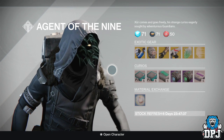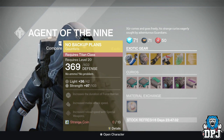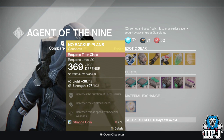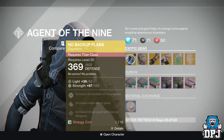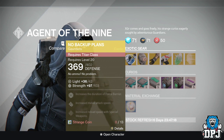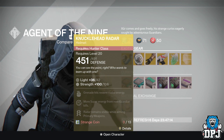For the Titan we have the Novaket Plans — these are gauntlets and will cost you 13 strange coins. These are at 103 strength. Mods include increasing duration of Force Barrier, increased melee attack speed, and increased reload speed of special weapons.